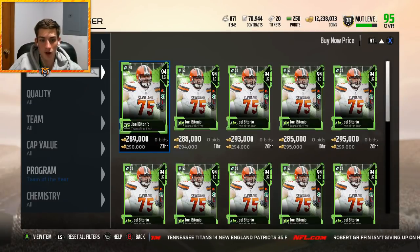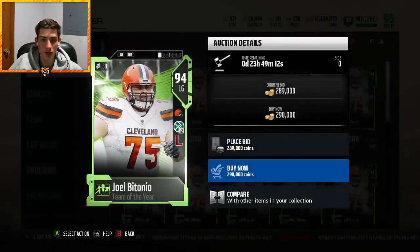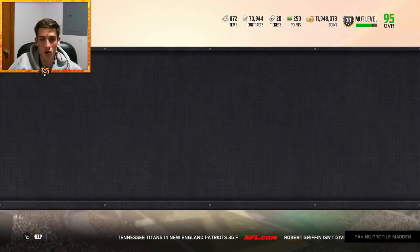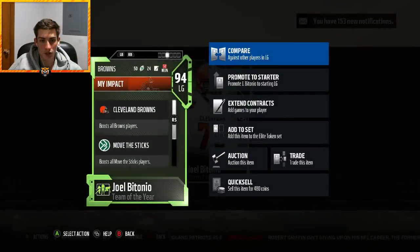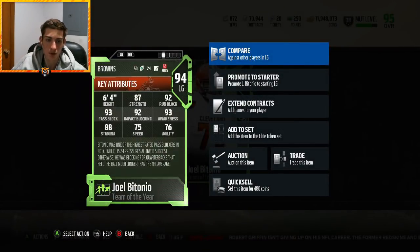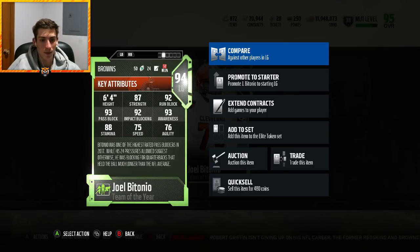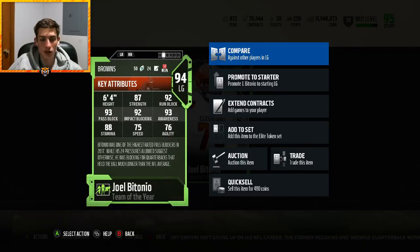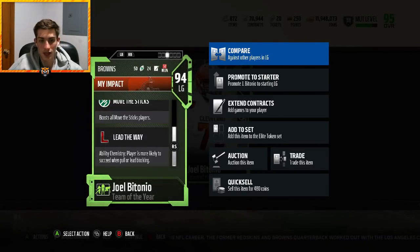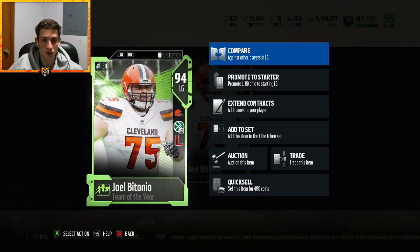At left guard I'm rocking Joel Betonio, 94 overall Team of the Year. He has the new chemistry 'Lead the Way' — 87 strength, 92 run block, 93 pass block, 92 impact blocking, 93 awareness. 75 speed is going to be awesome on screens, pulling on counters and all types of different run plays. Lead the Way means players are more likely to succeed when pulling or lead blocking — so excited to add this card.